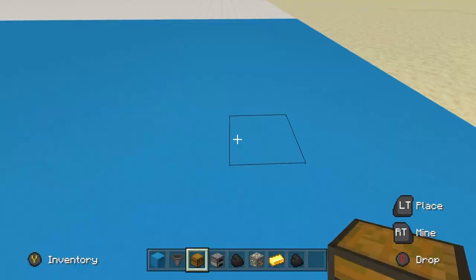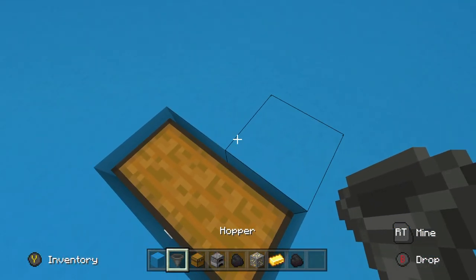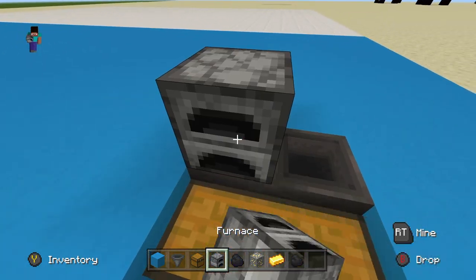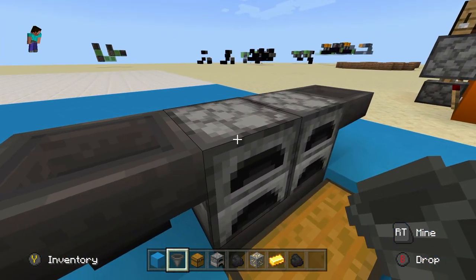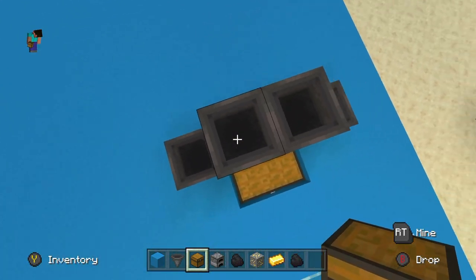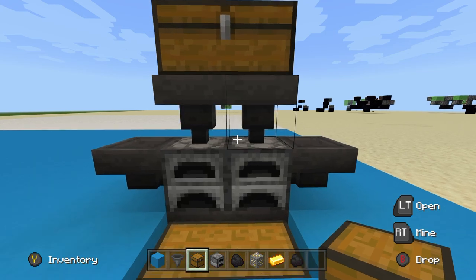Let's go into how to build it. So to build it, you want to first place your two chests - this is where all the items will be outputted. Then you want to put two hoppers on the back, and then two furnaces just like this, and then a furnace running into the side. And then two furnaces on top, and then put a double chest up here. And there you go, that's literally all you need. I mean, you can do this with one furnace too - it's really easy.